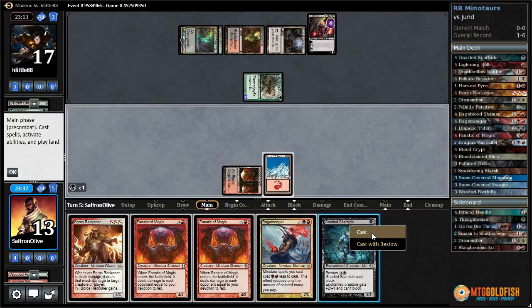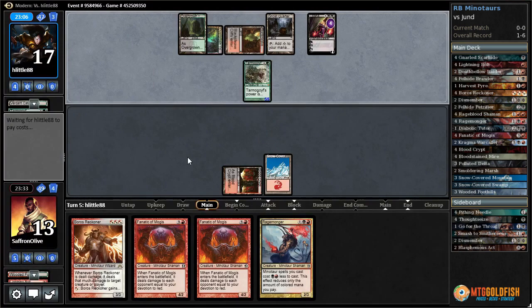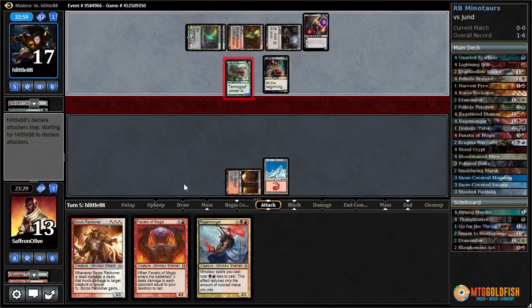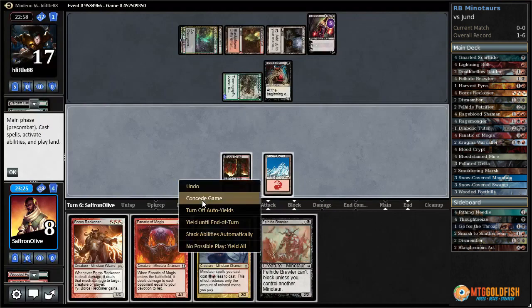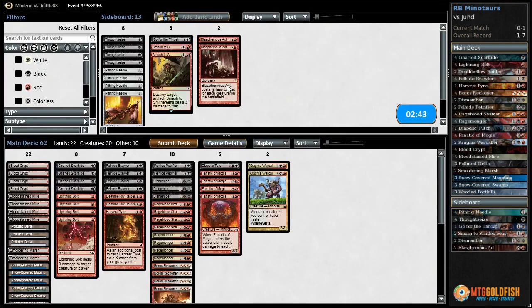We're not going to win with two lands — that's just not going to happen. Terminate — Dark Confidant makes us discard. We might as well discard the million-drop. The problem now is even if we get to play things they can just kill it with Liliana. Yeah, that does it — not getting out of that. We need to draw more than two lands, that much is true.